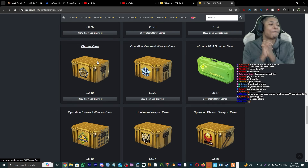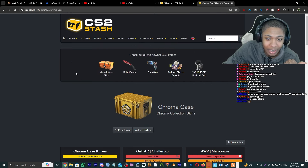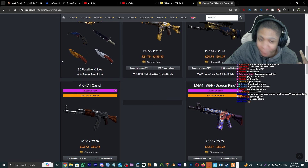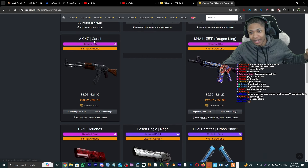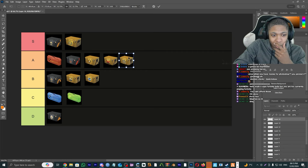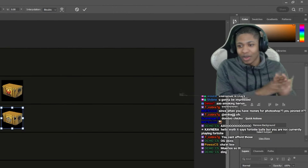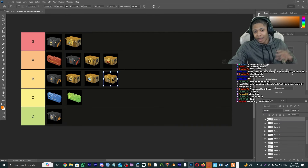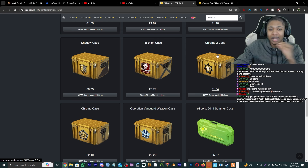Chroma Cases — my favorite. You can get the Dopplers, Rubies, Sapphires — one of my favorite cases. If we're just talking about the skins and leaving out the knives, I'm gonna give it a B tier.